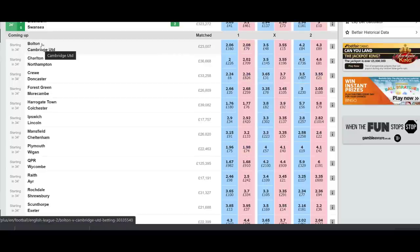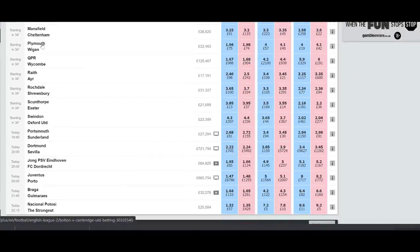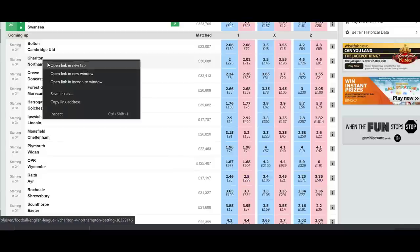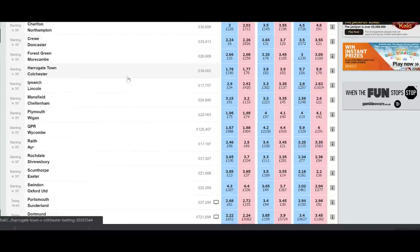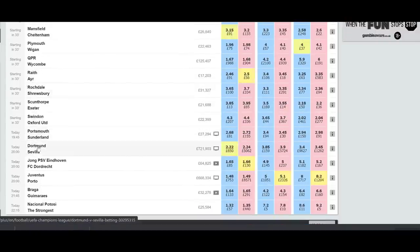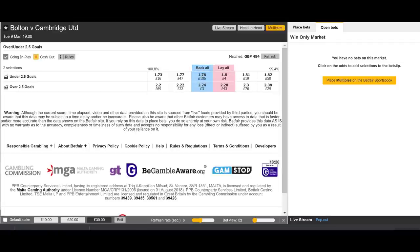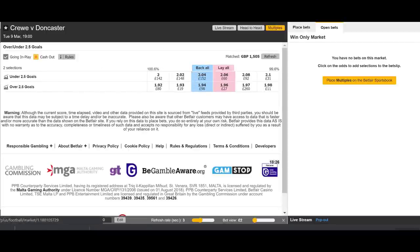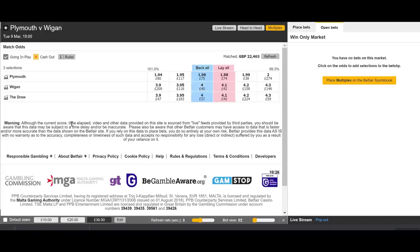We're back the next day looking for qualifiers. There's a lot of football on but not as many qualifiers as you'd think. Going through the matches: Bolton Cambridge — under two and a half goals at 1.78, doesn't qualify. Charlton against Northampton — no. Crew against Doncaster from League One qualifies at 2.04 — not the best liquidity but we'll run with it. Plymouth at 1.96 favourites, 2.18 on under two and a half goals — that qualifies too. And Dortmund Sevilla — good price on under two and a half goals, that qualifies as well.